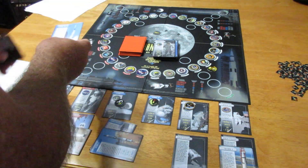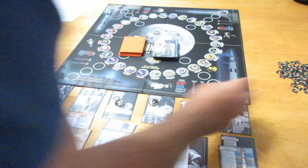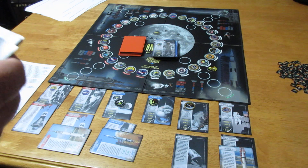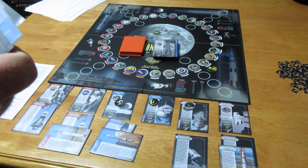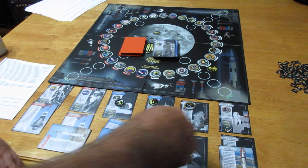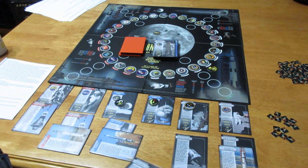I draw two cards to bring me to eight, drop the turn marker, and I've got one turn left with three missions done. I played twice last night without recording — won two, lost one. This one's looking like a loser. I get my 12 fuel points: two plus two plus two gives me twelve.